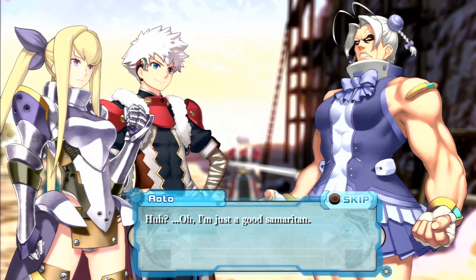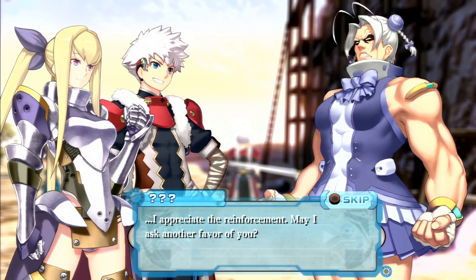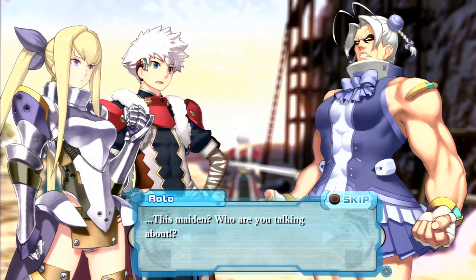A mysterious older man steps in — he's protecting Saki and asks Aoto a favor: his limit draws nigh, he wants to vanquish his enemy while he still can, and asks Aoto to look after 'this maiden.' Aoto is confused but agrees. The host notes: 'This honestly isn't the most cryptic thing I've ever heard, but it's kind of up there.'